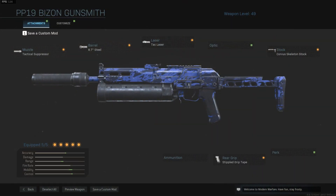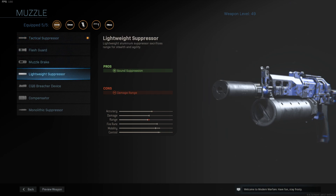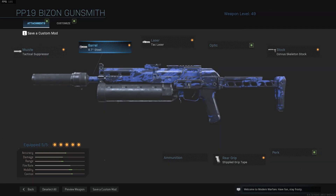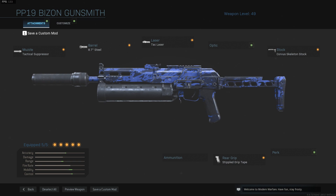So what are we running here? For the muzzle, the tactical suppressor — it's a good balance between the lightweight and monolithic suppressor. For the barrel, the 8.7 steel is going to increase your damage at range, bullet velocity, and recoil control. Very useful.